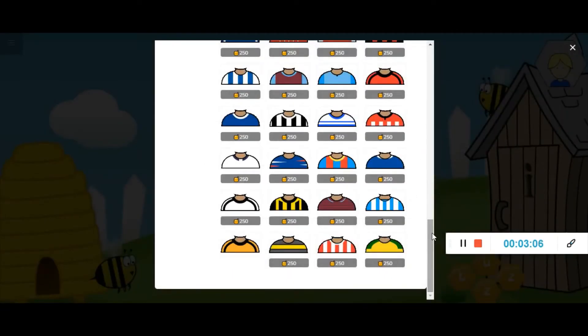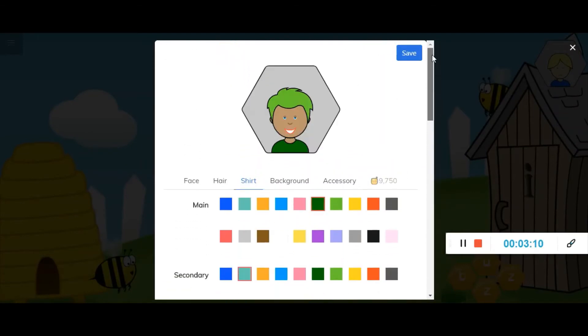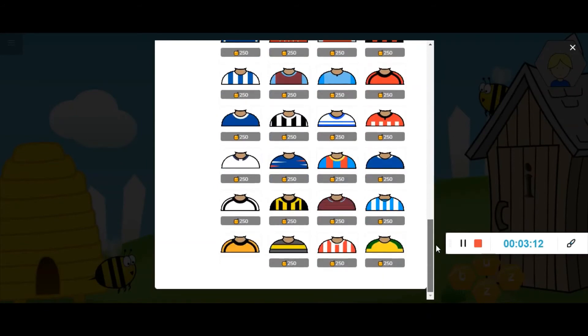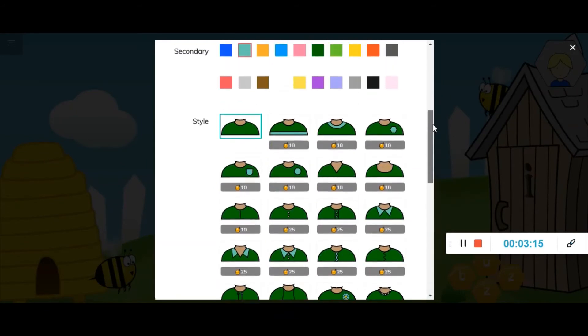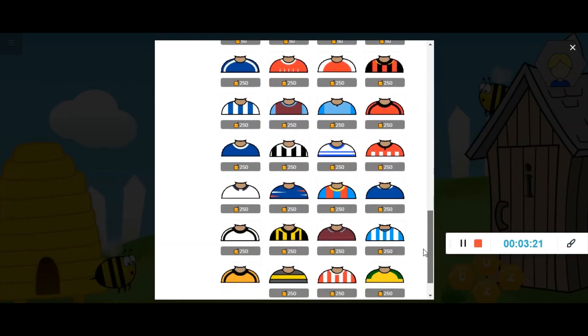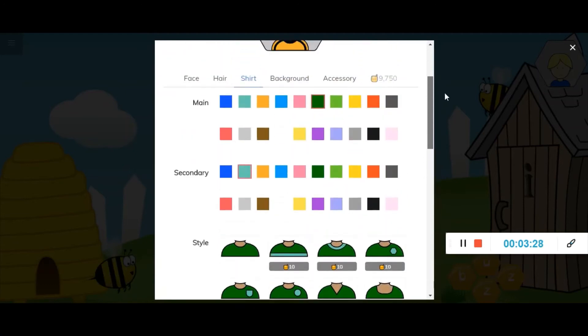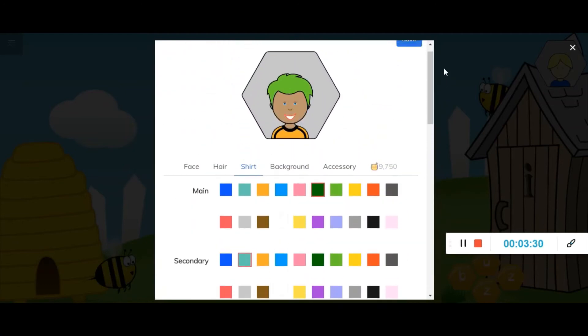When I scroll back up you'll see Puddock with his green hair, but he's not wearing the shirt yet because I bought it but haven't chosen it. I still need to click on it to get the blue rectangle around it. Now you can see Puddock has his Dundee United top on.